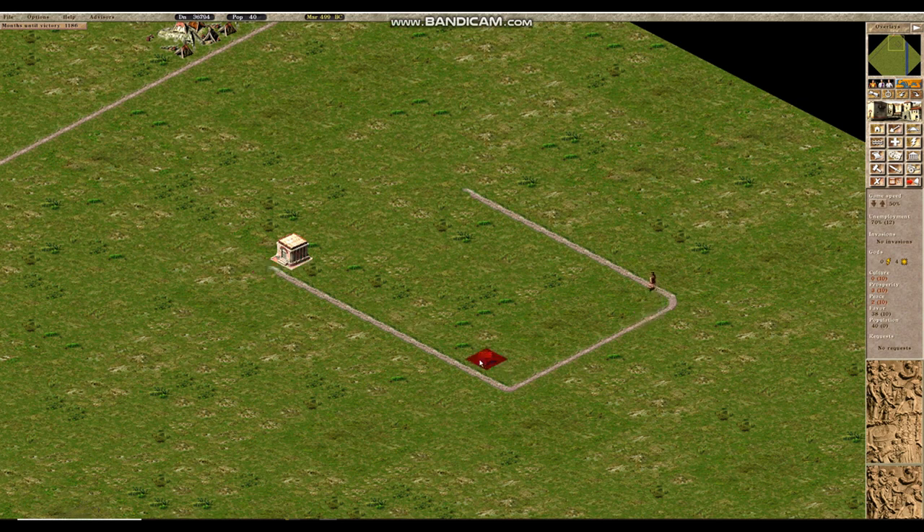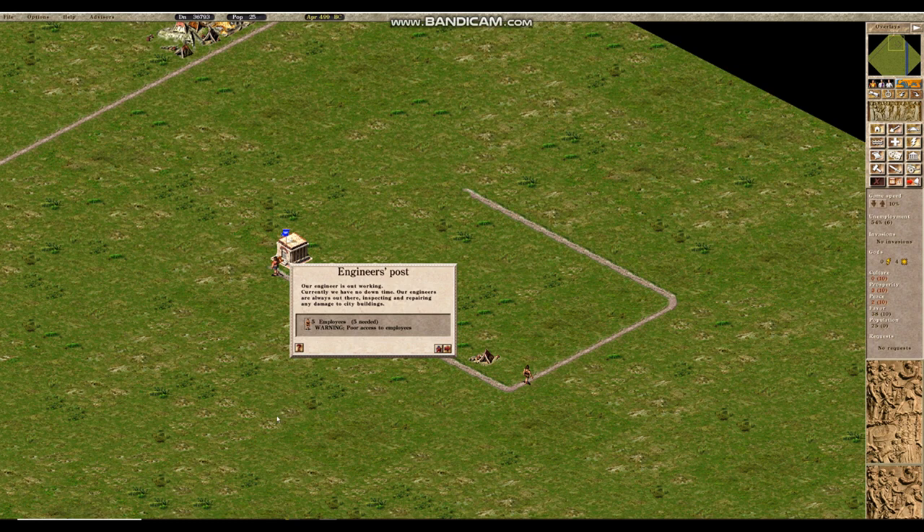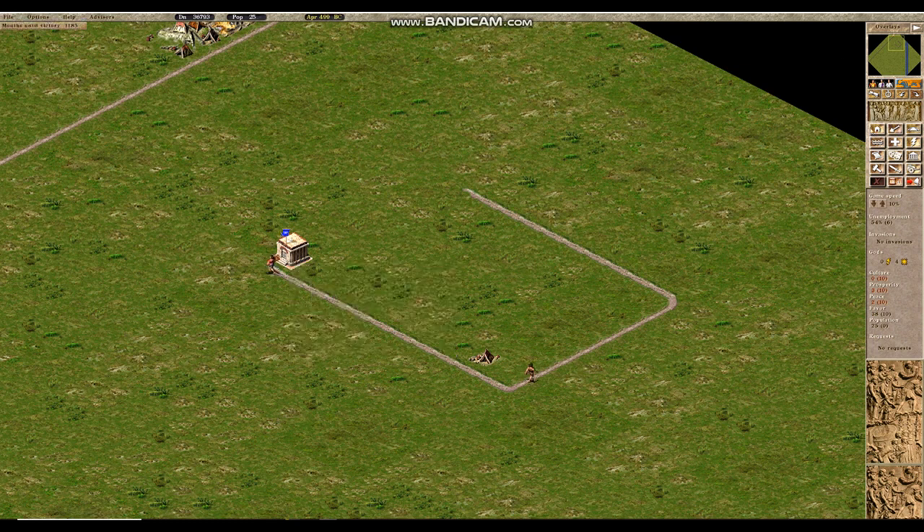The purpose of the labor walker is to seek labor and allocate people from your population to the engineer's post that sent him out, in order to activate it. You can do this by placing down a single house and waiting until an immigrant arrives. Once the labor walker touches the housing it will power the engineer's post, indicated by a flying blue flag. If it still shows poor access to employees, expanding the housing so the walker spends more time nearby will provide full labor access and the walker will not be sent out again for some time.